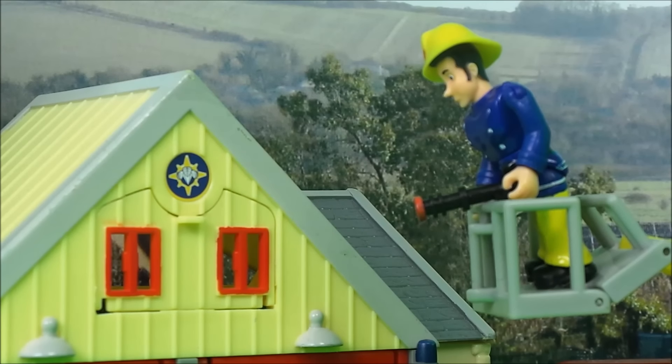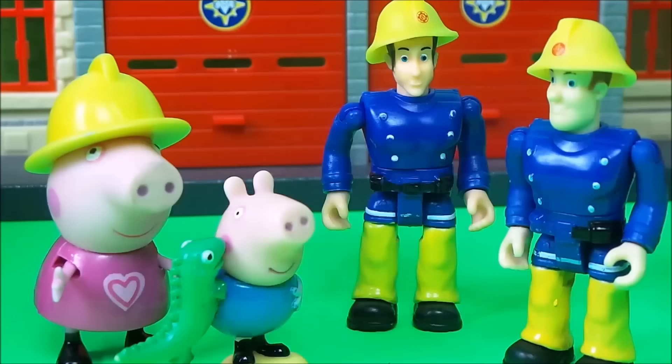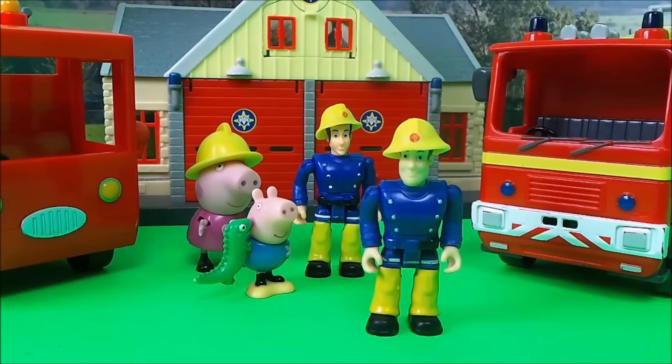'Top job Elvis!' Everybody was pleased that the flames were now out, especially little George, who had been so scared. 'But what caused the fire Elvis?' said Fireman Sam. 'I don't really know. I think I might have left the cooker on.' 'Oh goodness me Elvis, you should never leave a cooker on and leave the building.' 'I know Sam, I won't do it again.' 'That's right boys and girls,' says Fireman Sam, 'you should never leave a cooker unattended — you never know what will happen.'